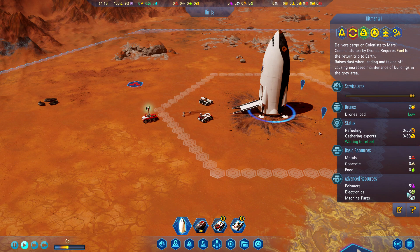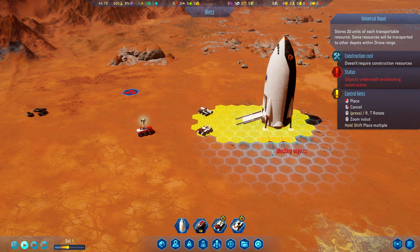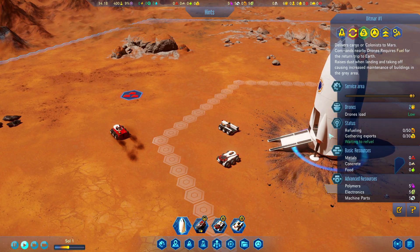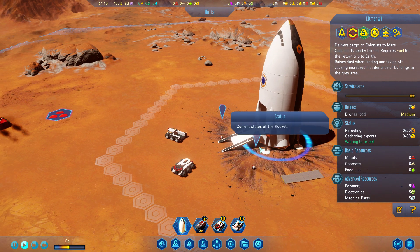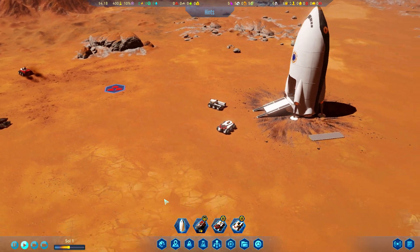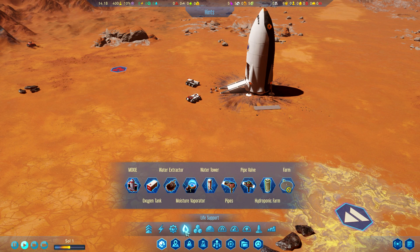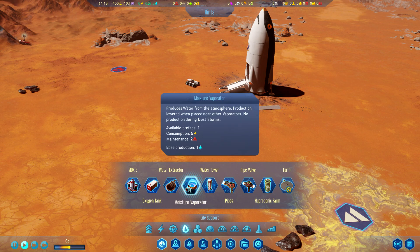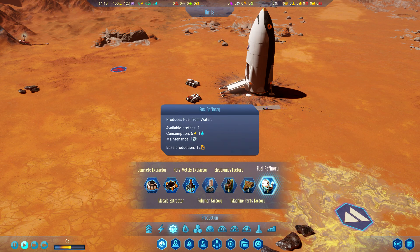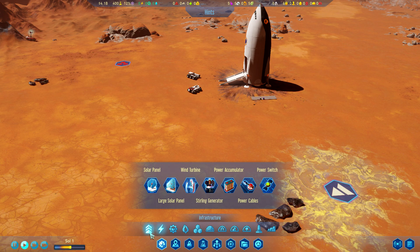First things first, let's unload the rocket - there's not much on it and I'm kind of worried about how much I didn't bring. We can build a universal storage depot - that seems like a quick way of unloading the rocket. In order for this rocket to get back to Earth it needs fuel. Coming from Earth to Mars is quite a long way and uses all the fuel on the ship. We can make our own fuel using water - some space science magic. We can build our own refinery, and we brought a moisture vaporizer which produces water from the atmosphere, plus a fuel refinery and a sterling generator.